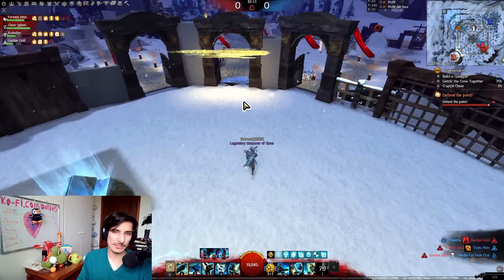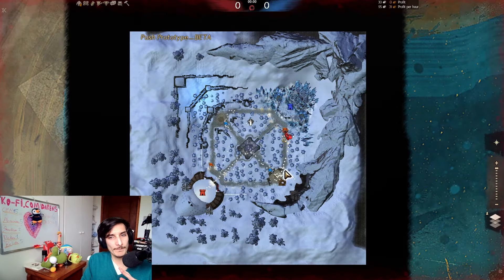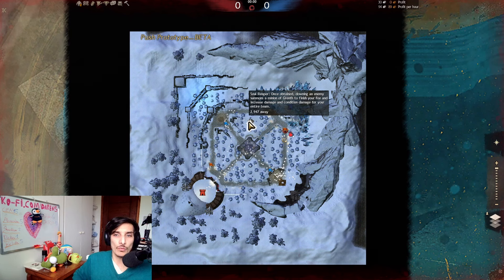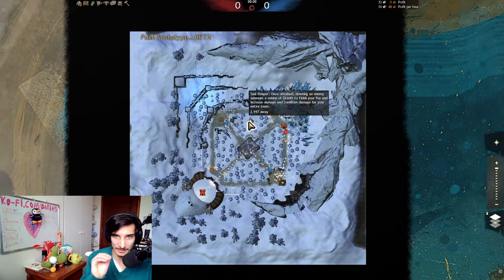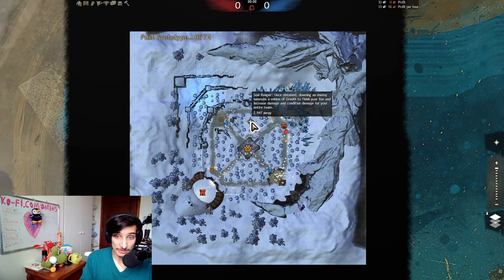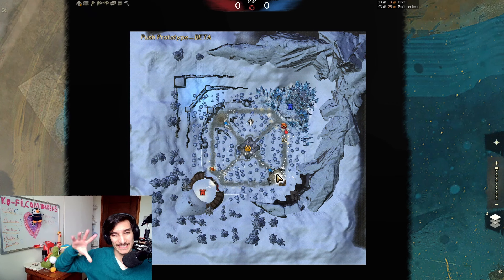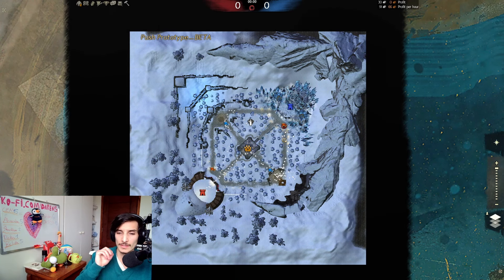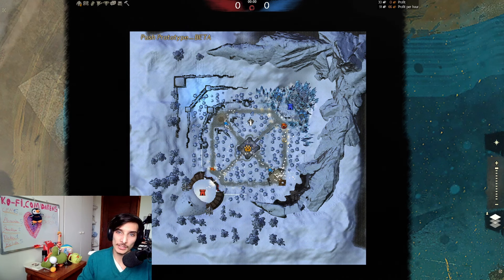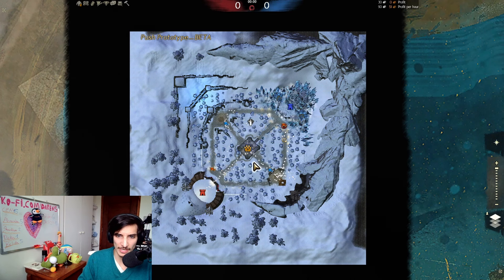Is that all there is to this game mode? Not really — there are two bonus objectives. The Soul Reaper objective gives you 20% more damage for all teammates. You cannot stack this; there's one spawning on each side. If you get both, you deny the other team one and refresh yours. These spawn at 8:30, 6:00, 3:30, and 1:00 minutes on the timer.